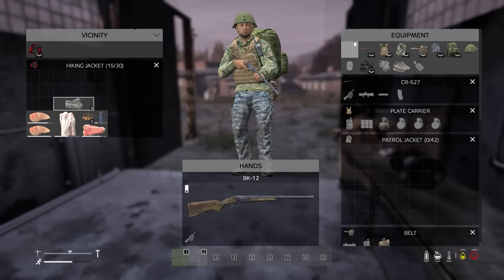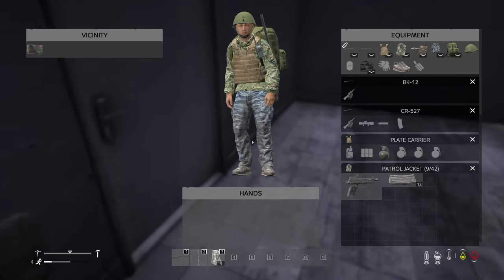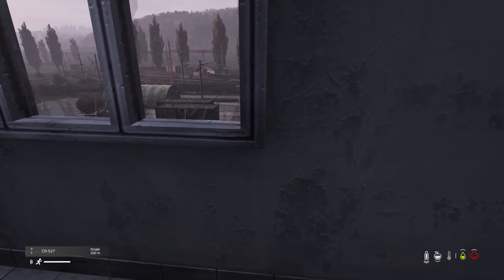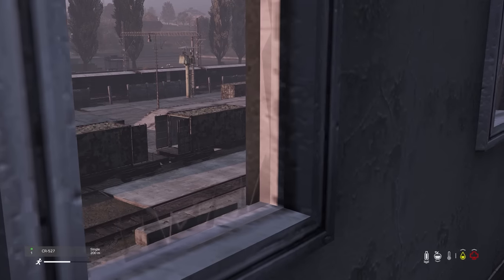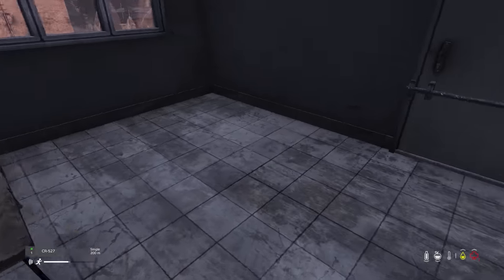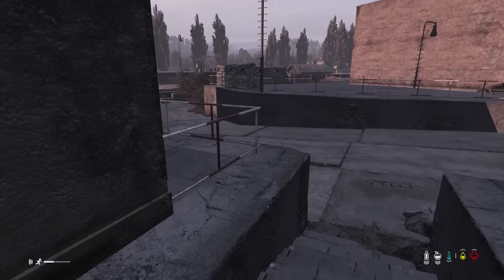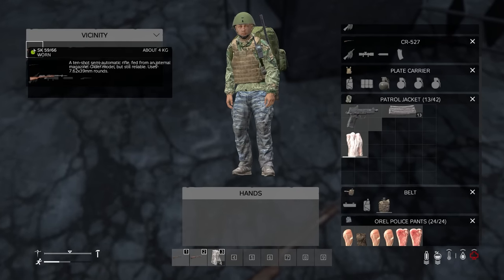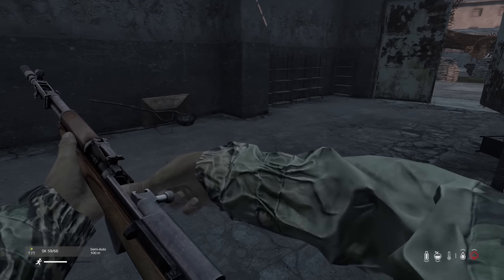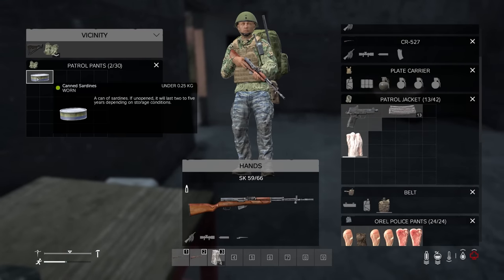Fast forwarding to the gear we found in Zlenegorst: an FX45, some 762x39 ammo — we can now fill up the CR. I always like to take a look from the top of the prison building all the way across the train track at Zlenegorst. You can generally tell if anyone's about or running around trying to loot the trains. There's a dead zombie — that definitely wasn't us. We're going to pick up the worn SK, much better condition than the other one, fill it with nine rounds. Now we're in the game with a full kit.